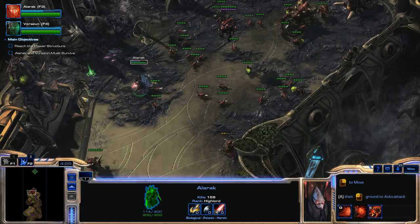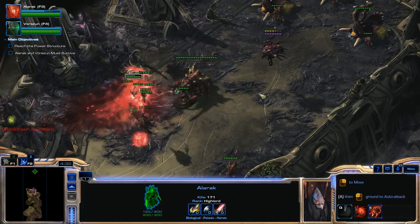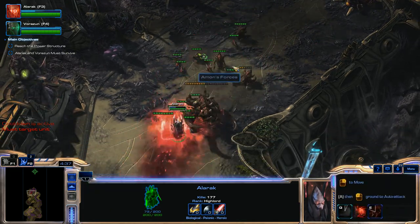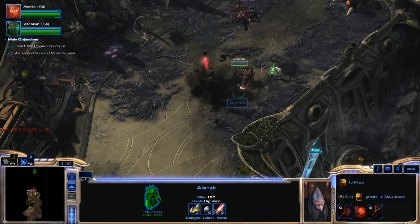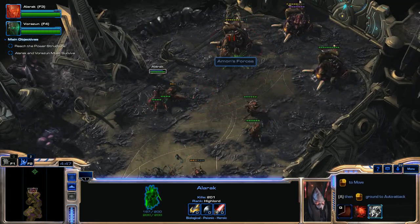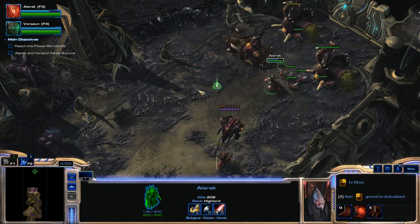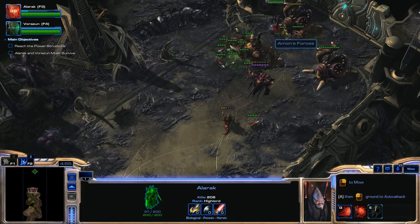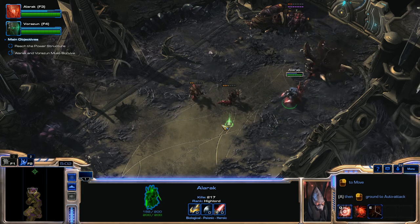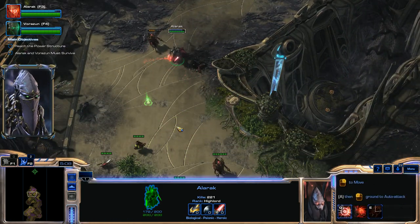So many units keep spawning, so you really have to keep working your way forward. Use Deadly Charge on the Ultralisk when you can. On Hard Difficulty there's only one Ultralisk here, not two. Once the Ultralisk is dead, move in and start using Deadly Charge on the Nidus Worms. Finish them all off as soon as you can, then clear out whatever other units are camping around.